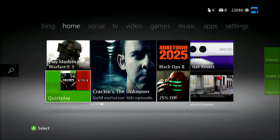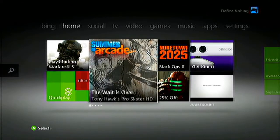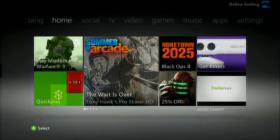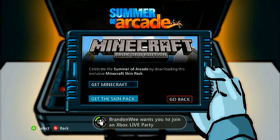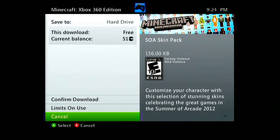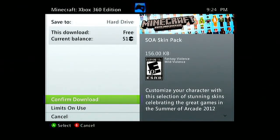This video is going to show you how to get the free Minecraft skins. You need to be on the dashboard, click 'Summer of Arcade', go down to Minecraft, then click to get the skins pack. It's a free download and it takes no more than 10 seconds — it's very small and it includes a couple of different skin packs.